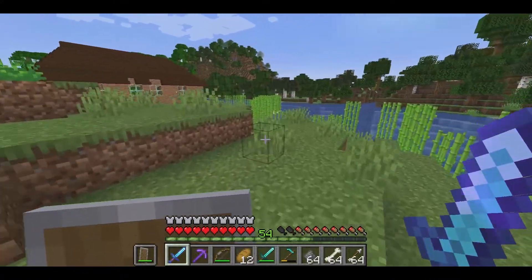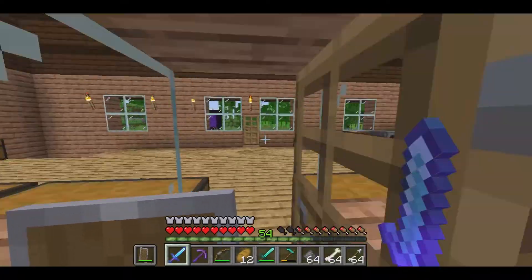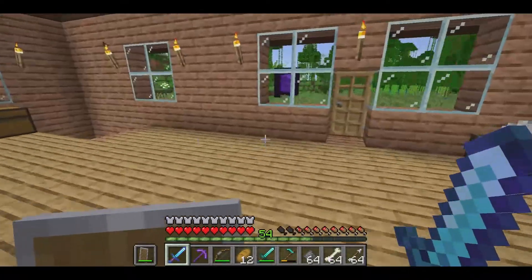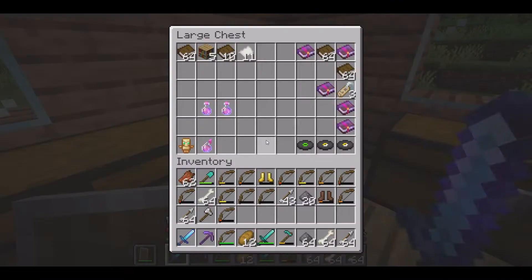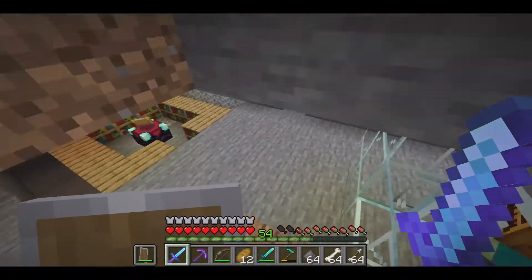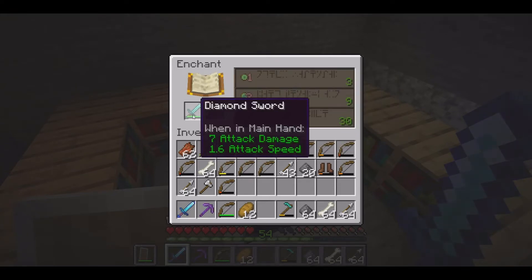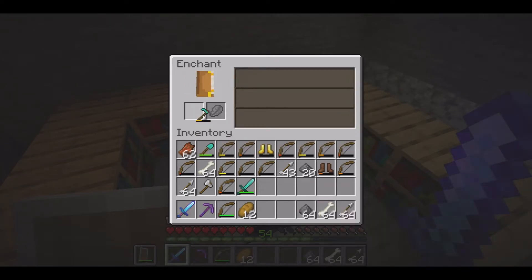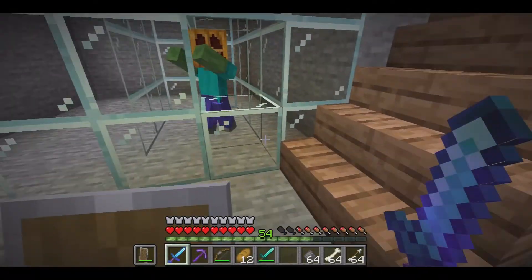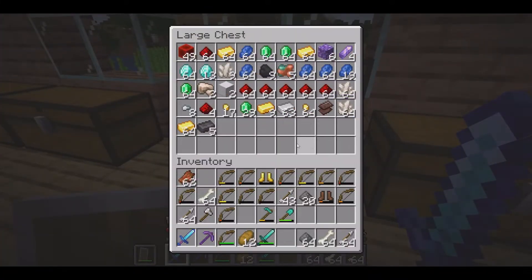We're gonna work on enchanting at the beginning of this episode. We just came down from the tower — I didn't record it, but I basically just AFK'd up there for long periods of time while doing real life stuff and got a whole bunch of levels that way. We're going to do our sword first. There's not really anything good on it, so I'm actually gonna enchant that hoe I'm breaking since it's low durability — I'll probably put Mending on it later.